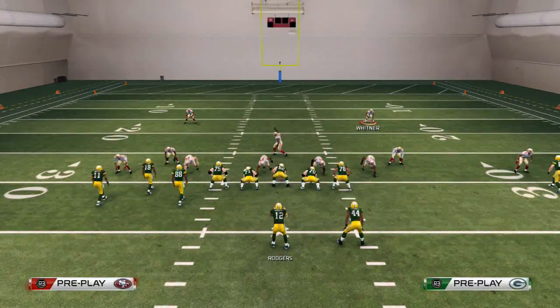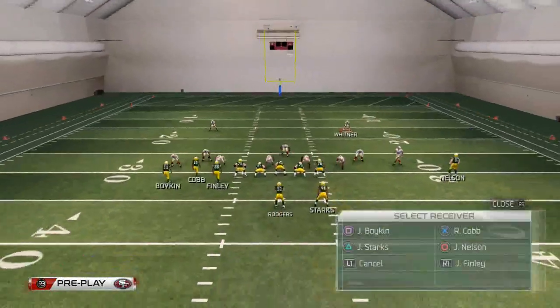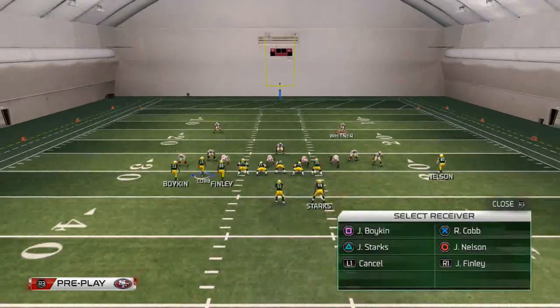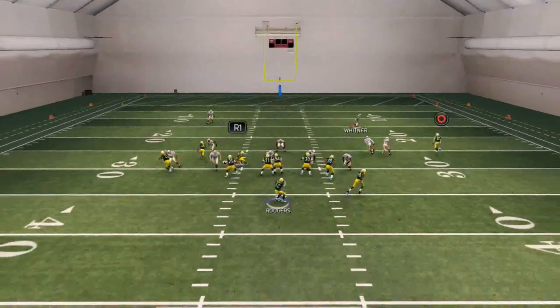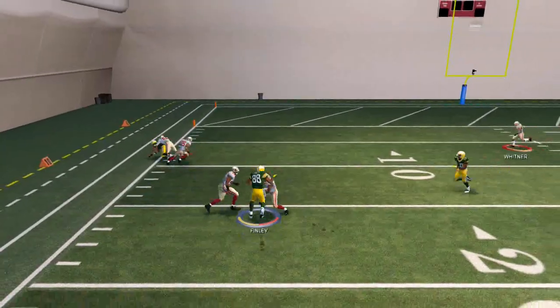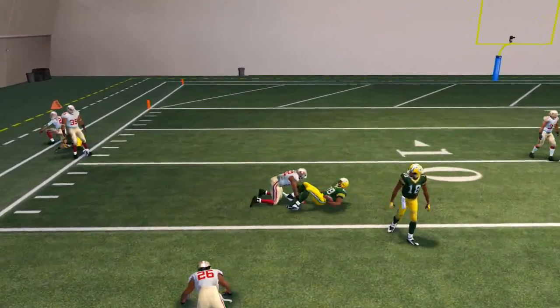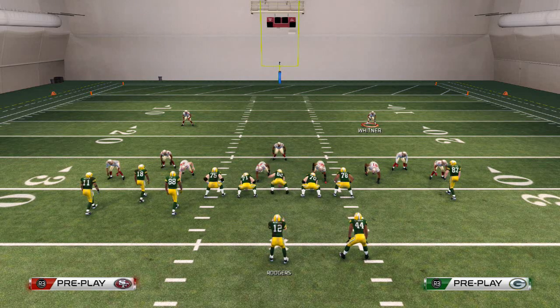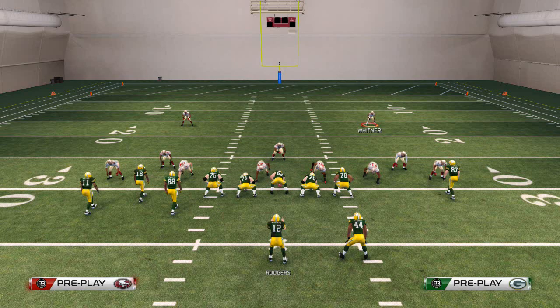You want to use the Close Mesh and combo it with Z-Spot. You can combo some hot routes to make it more of a zone beater than a man beater, but it can still beat man. It's just a really effective play I like to use to beat both man and zone. Thanks for watching — leave a like if you found this beneficial, let me know how I can improve, and we'll see you later.